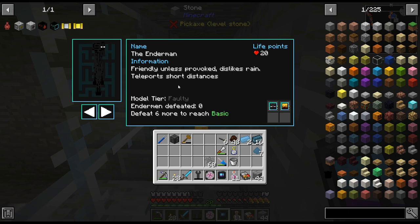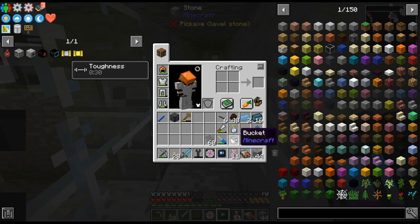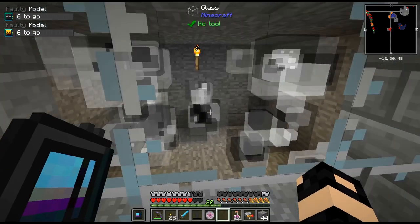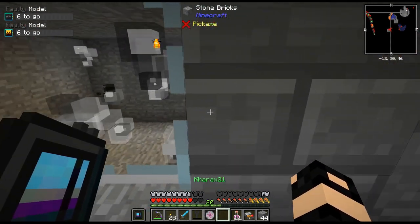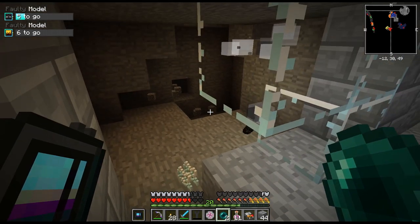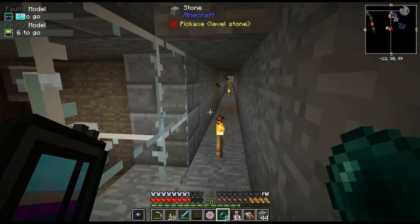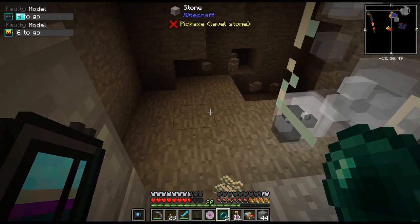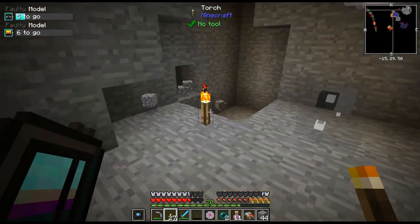Does this need to be in my main hand or off-hand? I have no idea. Let me wait this out a little bit and we'll come back. And we are back — you may notice a giant hole over there. We got a thing of TNT, a lit thing of TNT. So yeah, that just happened.